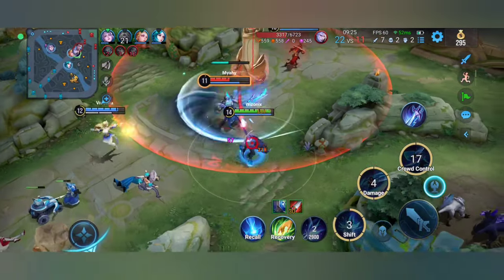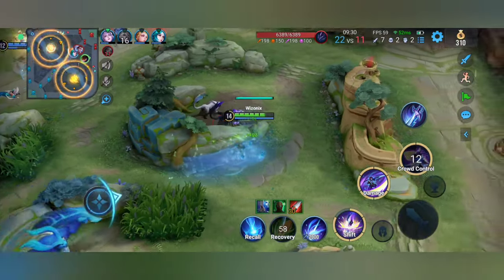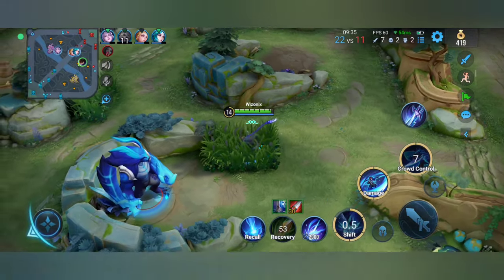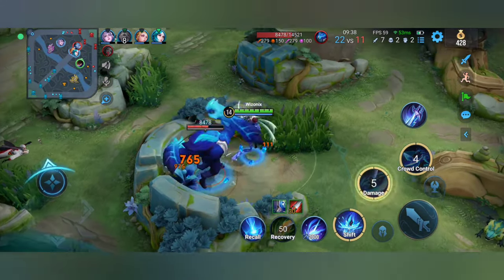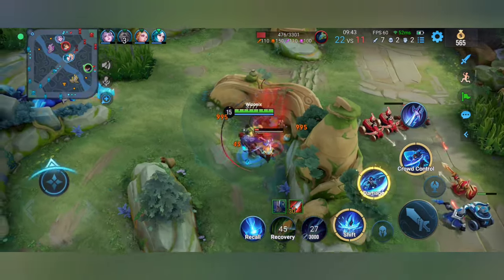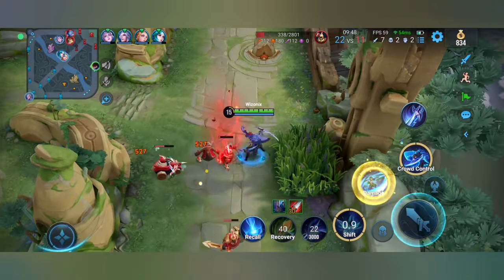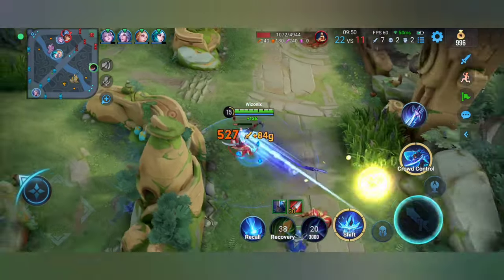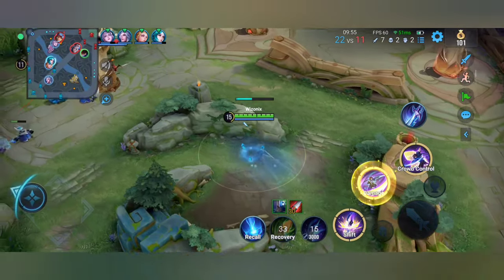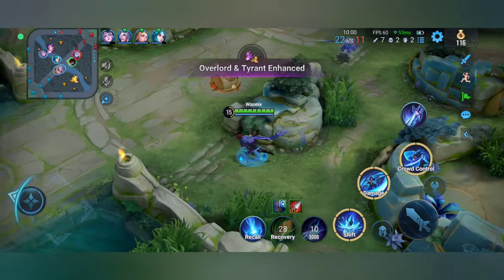The shark form's dash isn't very long, so that's why I went around the jungle camp instead of trying to go through the wall — you might end up getting stuck. I tried to use my flash to close the gap to the enemy marksman but he used some kind of dash ability and got away. We are getting the entire enemy jungle now and the second ability's cooldown is essentially zero: S2, three auto attacks, S2 again, three auto attacks — you can keep doing that.